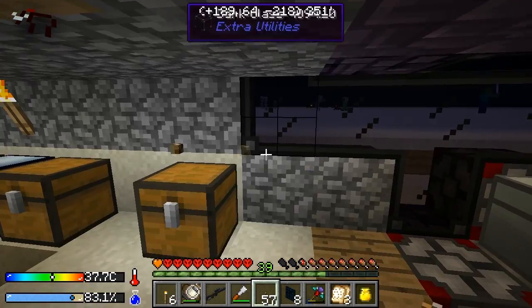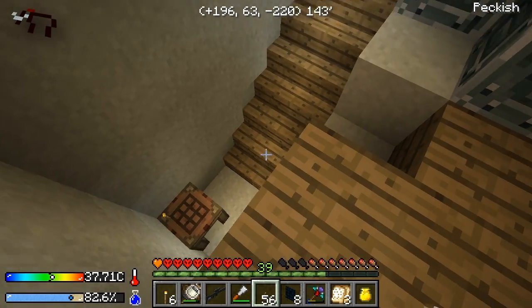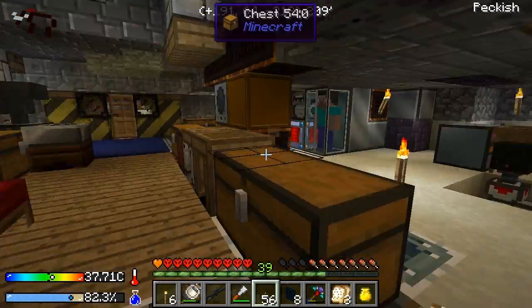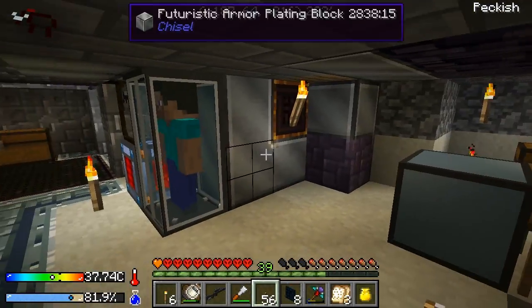Let's get off F3. We can totally remodel the lighting — boom, placed one on the wall, and we'll make it symmetrical. I don't even want torches anymore. I keep thinking that's a zombie but that's not me — my character has suspenders and a gray shirt.